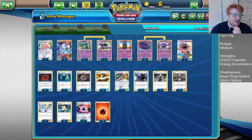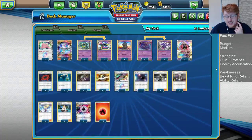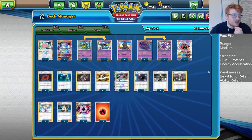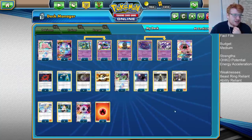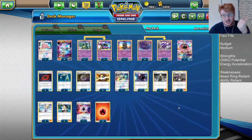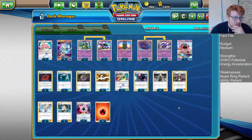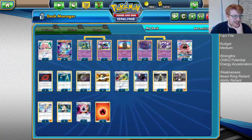One thing I have added is the one Alolan Grimer, one Alolan Muk to the list, trying to use Power of Alchemy to shut down Jirachi players. I think it might give us a good chance against some Zapdos builds, so I think there's actually something behind this deck, much more than I originally thought. I thought the archetype was kind of just dying, but if there's more Zoroark coming into the meta, that's a good thing for Clowns, and having this Muk can give you some out to the Zapdos players.